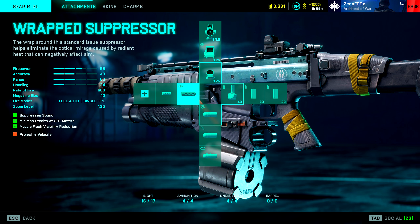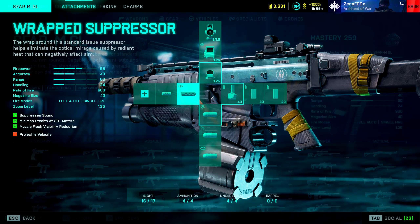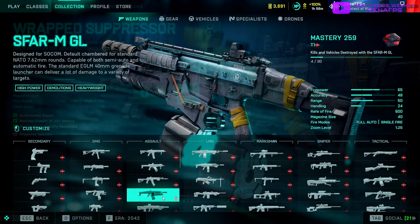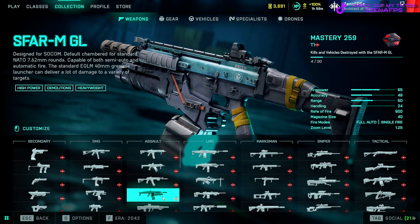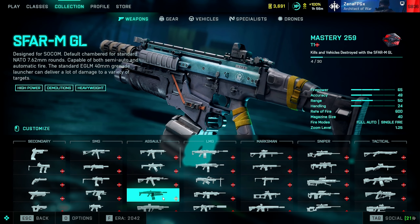The barrel is pretty flexible. If you struggle with the recoil, definitely check out the Archom or the Champion barrel — go back and forth between those. I never run the Warhawk Compensator personally; I think it's a terrible option. I run the suppressor on almost every weapon in the game. I just like being quiet where I can, and I think it works really well on the SCAR.